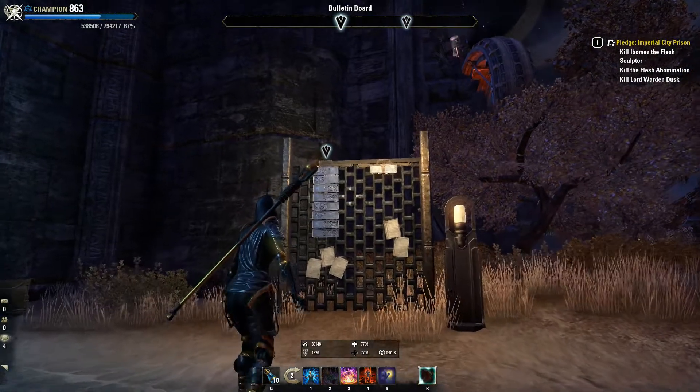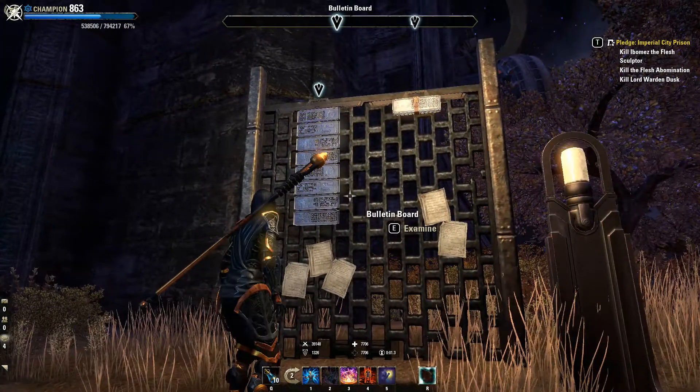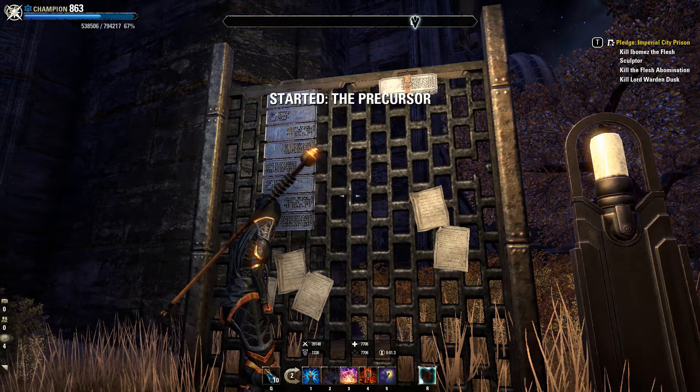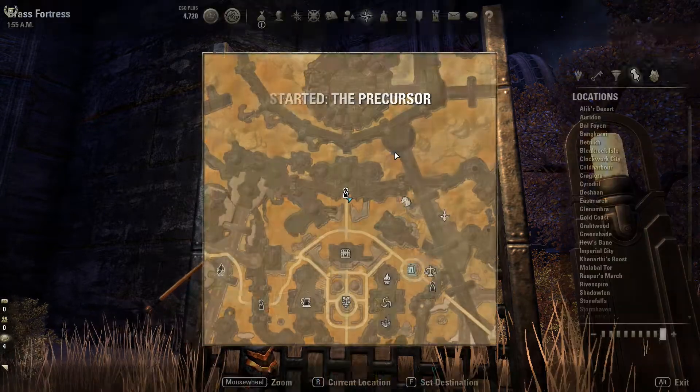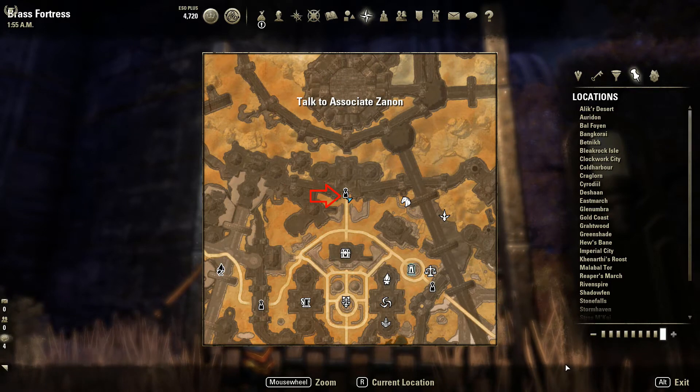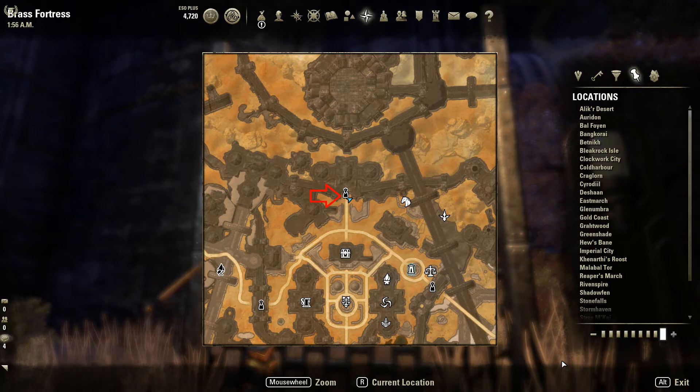Pierwsze co musimy zrobić to udać się do Brass Fortress i odszukać tablicę ogłoszeniową. Z niej dostaniemy zadanie o nazwie The Precursor i polegać ono będzie na odnalezieniu niejakiego Zenona w celu odbycia z nim rozmowy. Tablicę ogłoszeniową znajdziecie na mapie w tym miejscu.